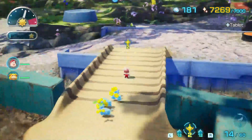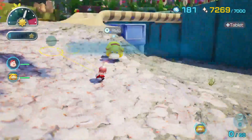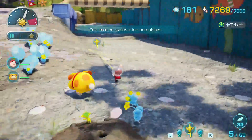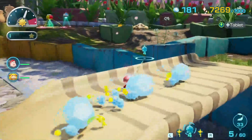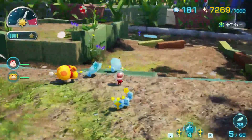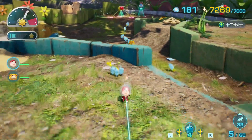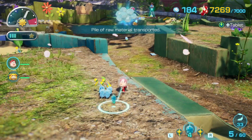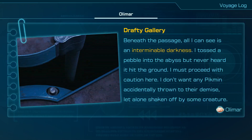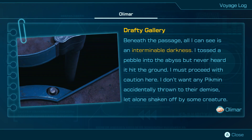But we have a cave there. Oatchi, push that down by yourself please, thank you. Start digging that — that should hopefully speed some things up. Just a bunch of treasure, or materials, but I'll take that nonetheless. I'm gonna wait for the materials to get back — they're going around a long way as well because the thing wasn't put up. 'Drafty Gallery — beneath the passage all I can see is an interminable darkness. Tossed a pebble into the abyss but never heard it hit the ground. I must proceed with caution here.'